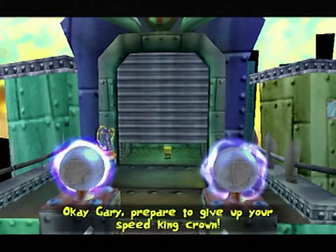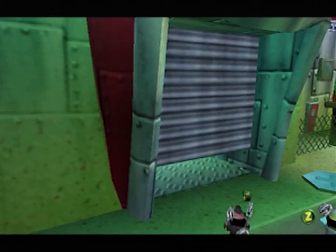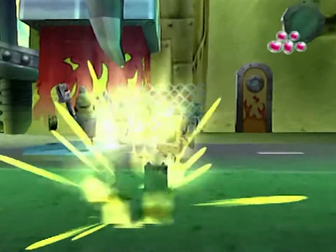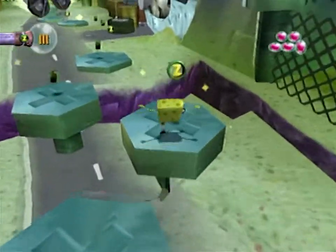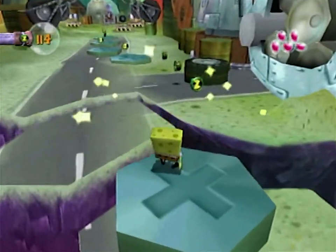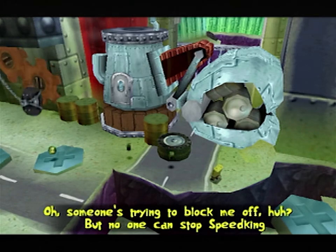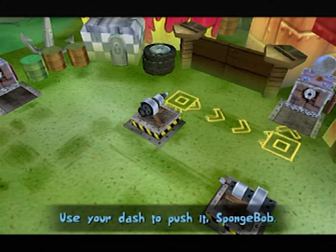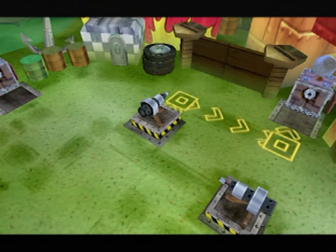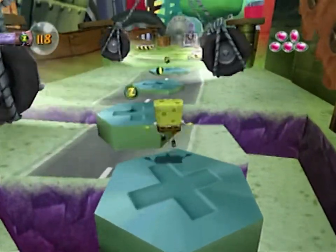Gary, prepare to give up your Speed King crown! Did I get three? Yeah, I guess I got three. Why'd you stop me? Whoa! Someone's trying to block me off. But no one can stop Speed King Squarepants! How was I supposed to know I was being blocked off? Use your dash to push it, SpongeBob! It doesn't look like I'm blocked off — it just looks like regular set dressing.